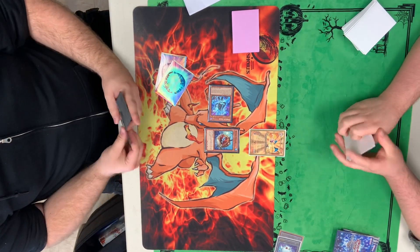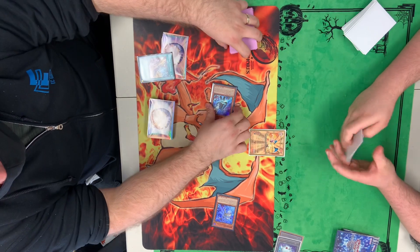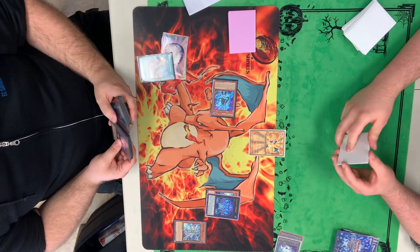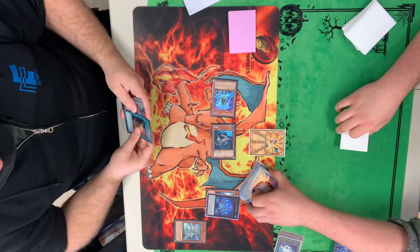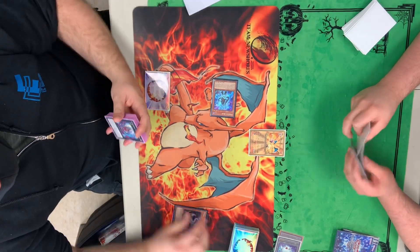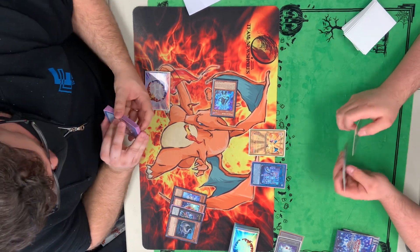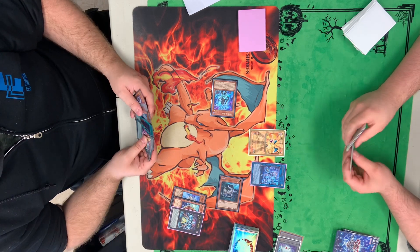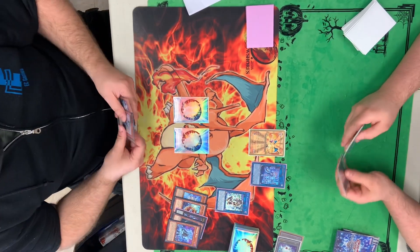We're going to start off with a Normal Summon of the Angler — not very good — Special Summoning out Blue, adding the Jet, just going to be able to special summon itself and add. They're going for the Smashers. We're going to see an overlay into Gigantic, activating the effect of Gigantic, sending that Jet to special summon out — it's going to be a Carrot or a Hyperia. So we're going to be able to draw one card. We do see a Lightning Storm there. Interesting that they saw Lightning Storm going first, possibly not having any other cards. We're going to see Elf. And now it's going to summon back the Hyperia — no better targets. Linking them away into the IP, a very powerful card. Set two and a pass.